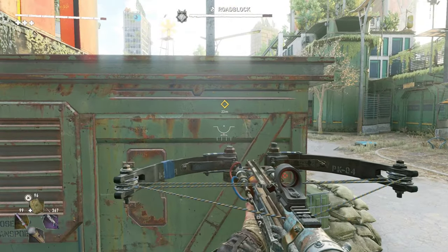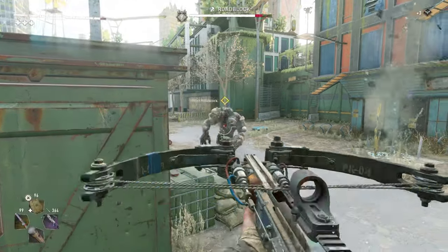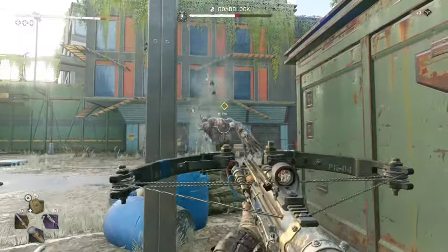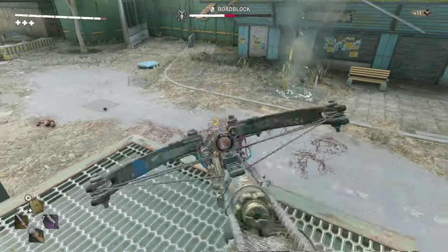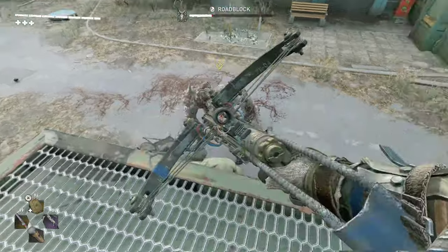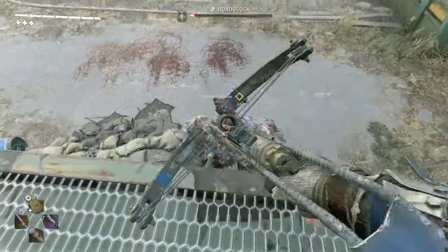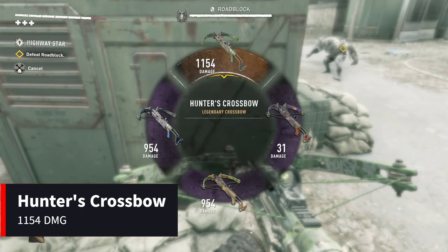Now running the PK Crossbow at the same 954 damage as Hakon's. Roadblock has damaged himself again because he's an idiot, but that's why I chose this location — you can actually see his health bar so you can still determine which crossbow is best. Popping out, shooting, and running away. One more hit — and there it is.